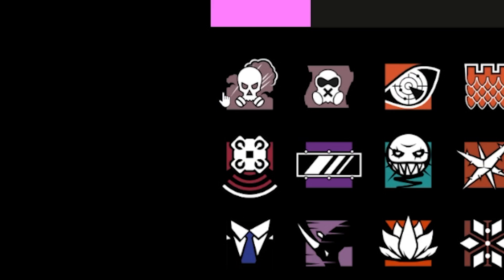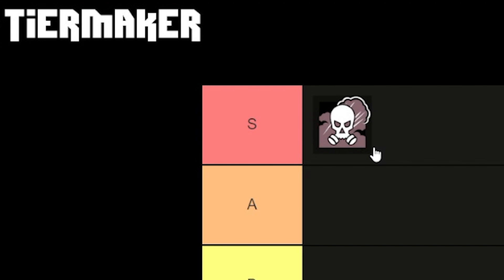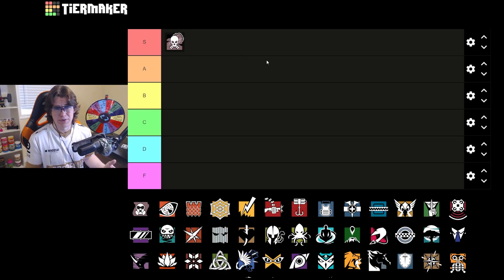Starting off, we have Smoke. Smoke on Clubhouse is going to be S tier. Smoke is going to be S tier on literally every map. He has all the site setups, the SMG-11 is a beast, the smokes make for great playmaking, plant denial, and there's a lot of opportunity to use Smoke very well on Clubhouse.